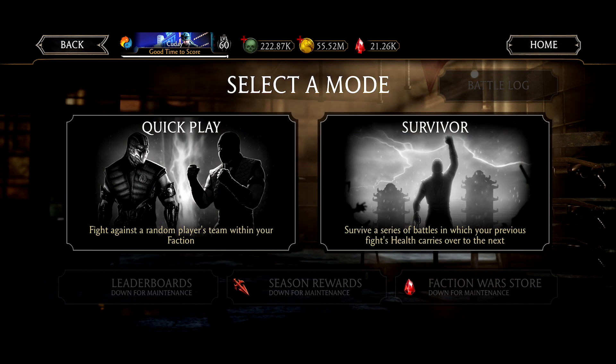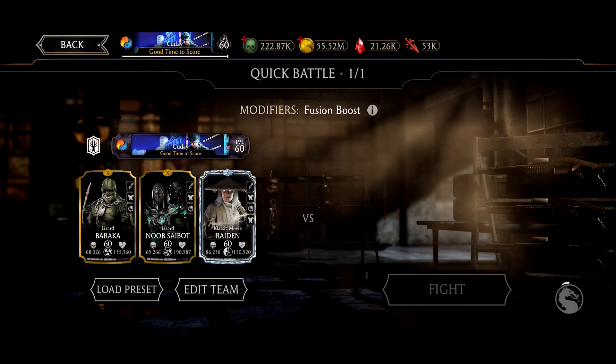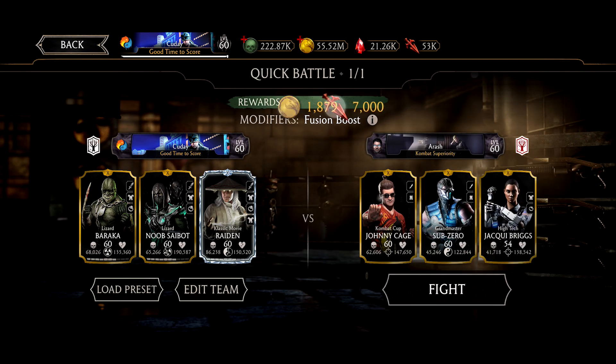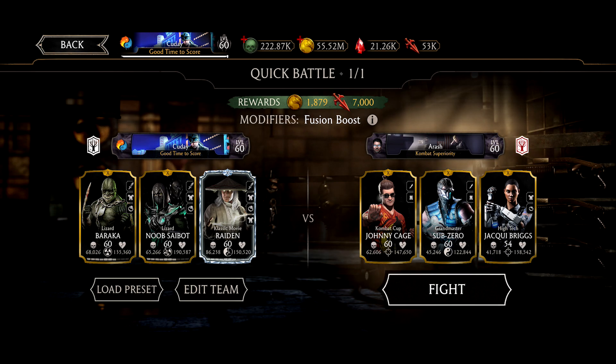SP2 on Lizard Noob Saibot looks awesome. It feels like they spent way more time on Lizard Noob Saibot than they did on Classic Movie Raiden. Don't get me wrong, I like Classic Movie Raiden, but Lizard Noob Saibot is ten times better — his passive is amazing, it sounds so epic. Classic Movie Raiden kills opponents off way too quickly before you can use SP2; on a boss it could work, but 10% might not be enough.